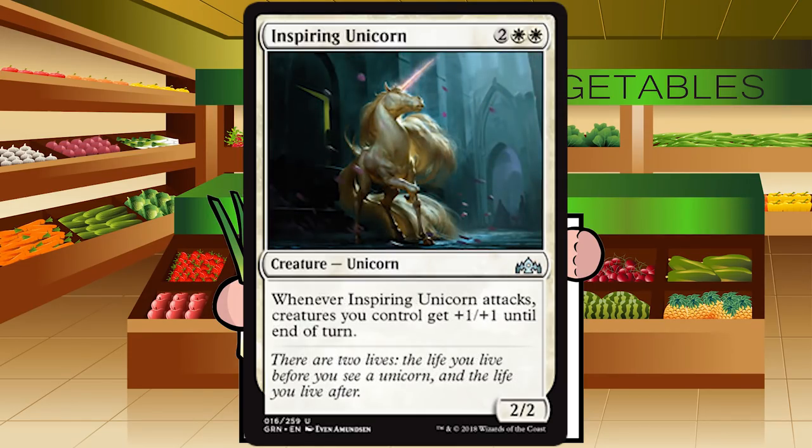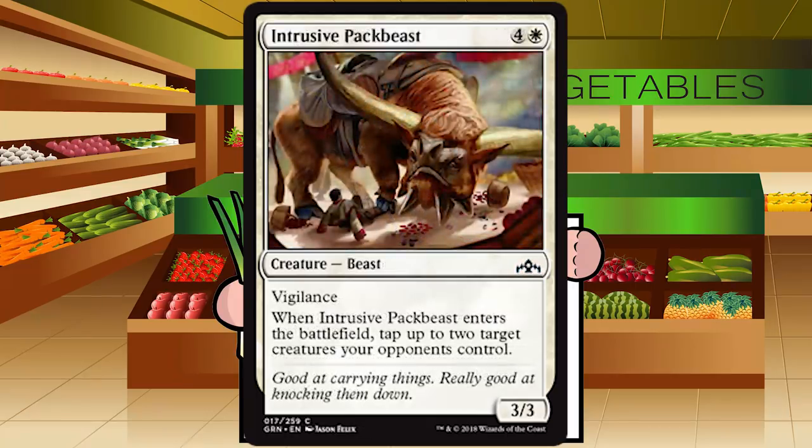Inspiring Unicorn is two white white for a creature, Unicorn at uncommon. It's a 2/2 — whenever it attacks, creatures you control get +1/+1 until end of turn. Attacking it's essentially a 3/3 that pumps your whole team, which is pretty solid. Probably an auto-include in basically every white deck that wants to attack — which is probably every white deck in this format. It is really mediocre on the back foot though. Grade: B minus.